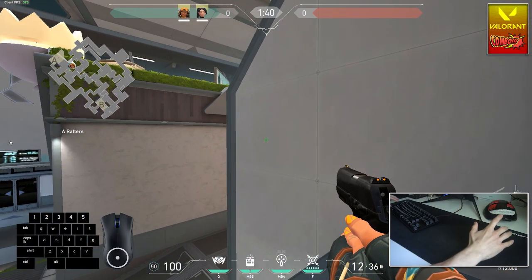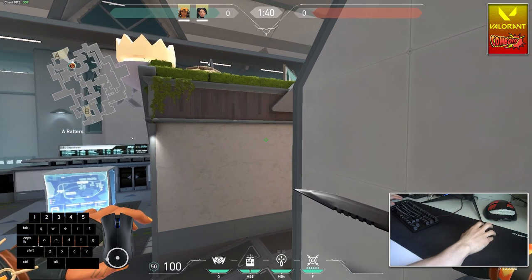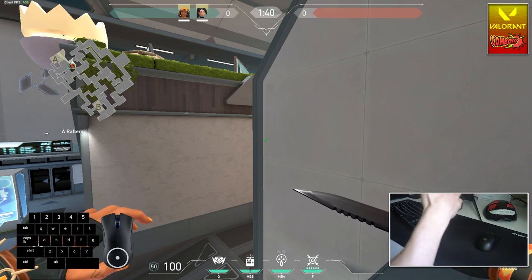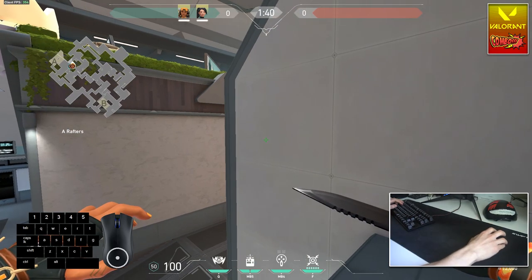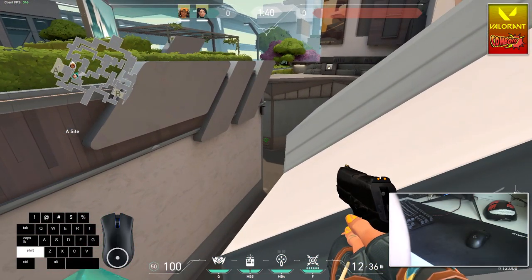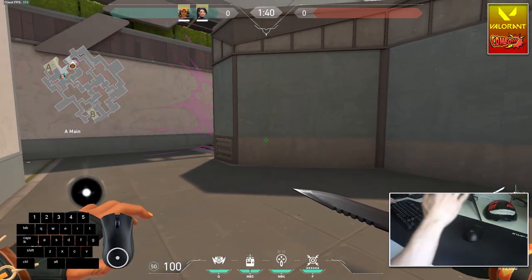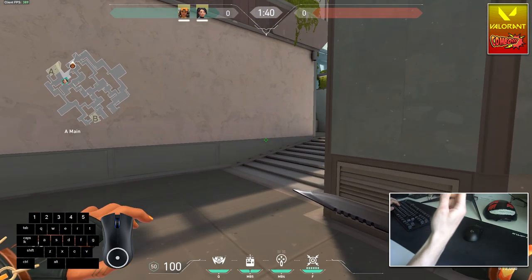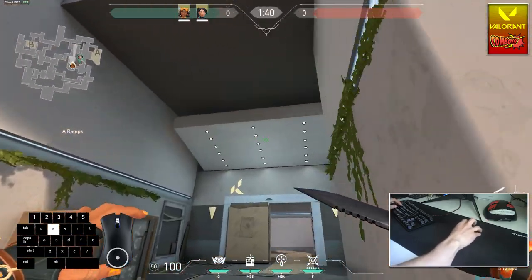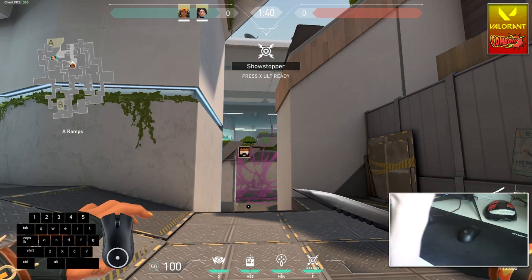Wombo Combo time! Today's Wombo Combo is Sage and Raze. Sage boosts Raze with a wall around a corner and Raze uses her C4 and ultimate to destroy and surprise enemies. Here's how it looks: Sage puts a wall there, then Raze can peek enemies from above. If you hear enemy footsteps, plant C4 below you, fire your rocket, and destroy them all. They will never expect you. This combo works on many maps and spots — enemies will never expect you to pick them off from above.